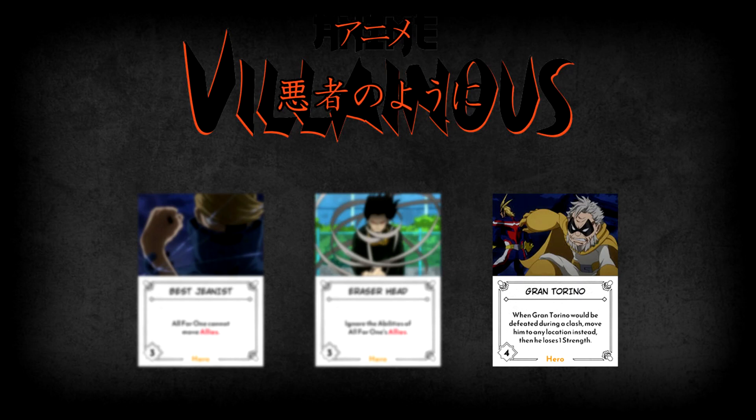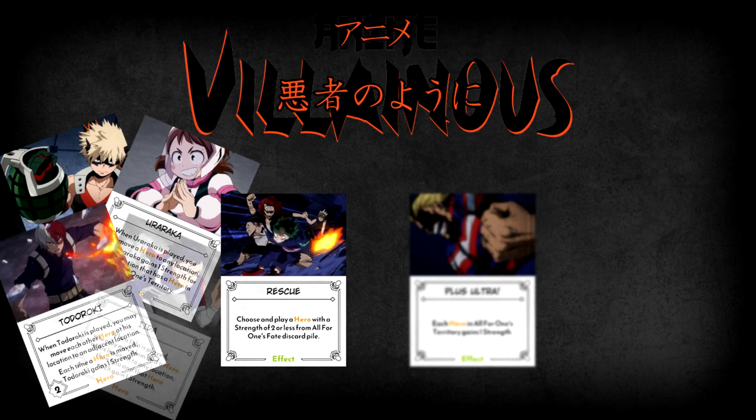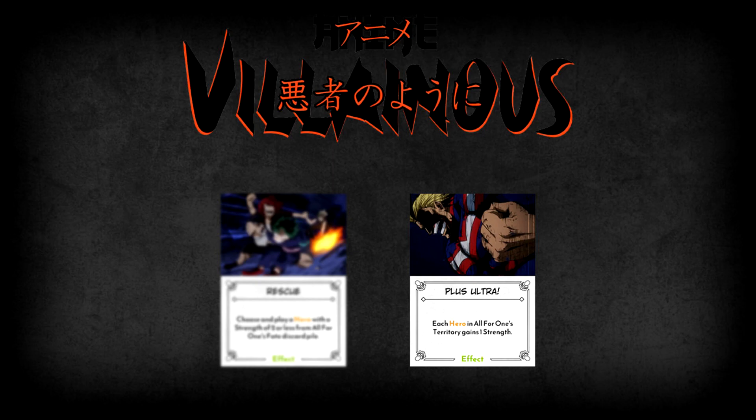That's every hero in the fate deck. We still have three more cards: the two effects Rescue and Plus Ultra, and a challenge. Rescue lets the one playing it choose and play a hero with a strength of two or less from All for One's fate discard pile — the only viable targets are Bakugo, Uraraka, Todoroki, and Iida, meaning either more hero movement or ally discarding. Plus Ultra is simple: when played, every hero in All for One's territory gains one strength, which can make heroes harder to defeat or buff All Might, though it does give you opportunity to steal some of that strength.